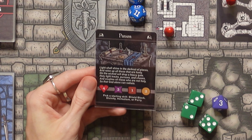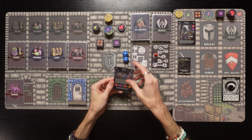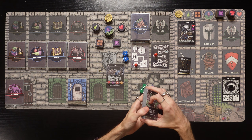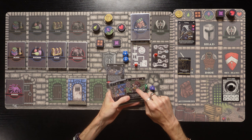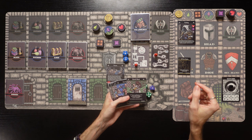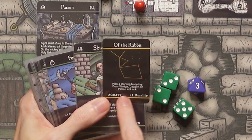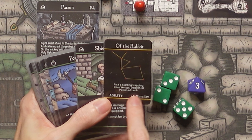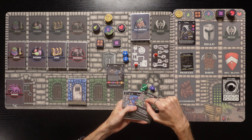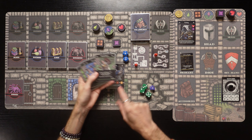The Parson class says: 'Light shall shine in the darkest of places and raise up all those that are lowly. On the wicked will drop a heavy gate. Holy light tracks, pursues, and chases, and crushes all those who are not holy so that God alone can radiate.' Pick a starting skill: Shield Block, Divinity, Herbalism, or Parry.